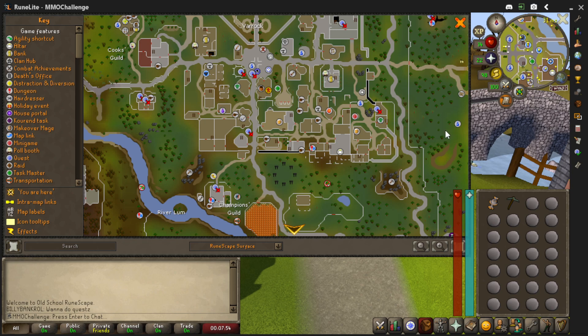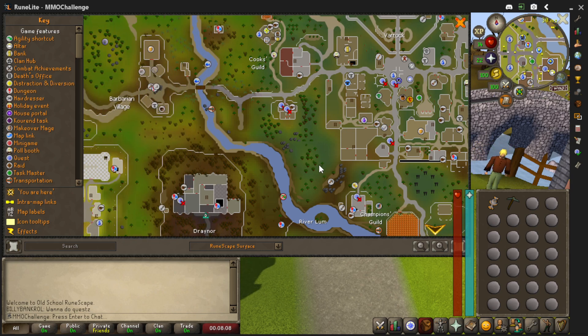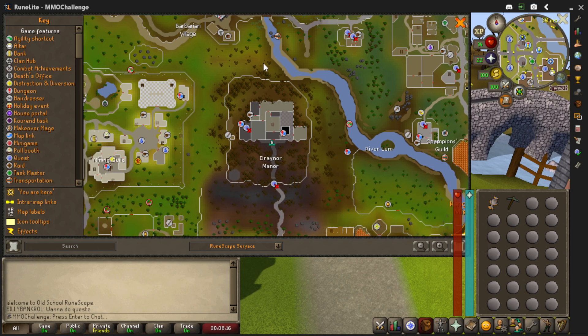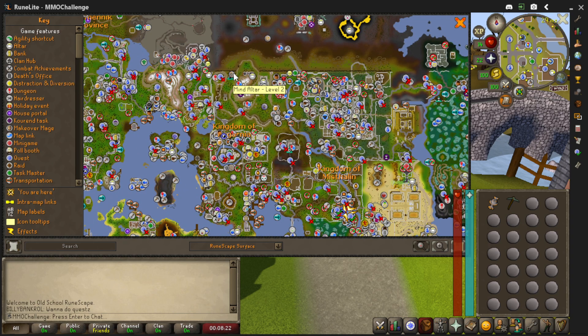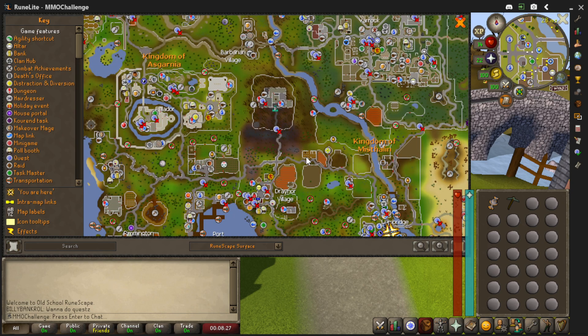Then I started researching Rune Crafting - how to turn these essences into runes. It said the only one for Rune Crafting, you had to first go to a specific altar. I was trying to find it on the map.